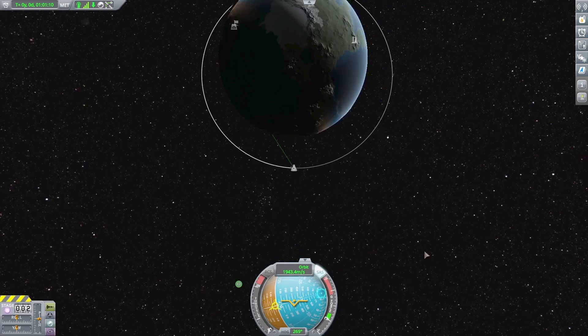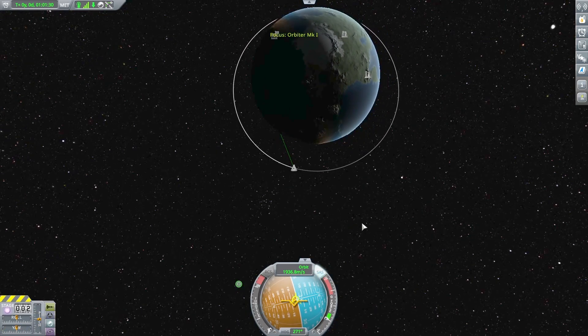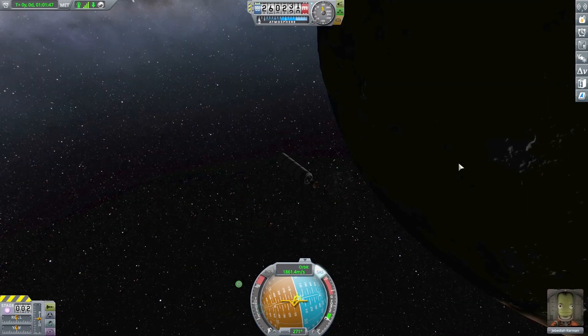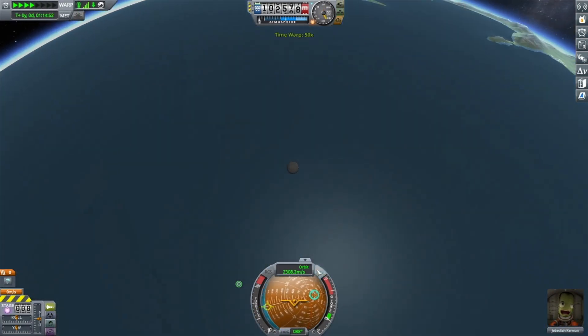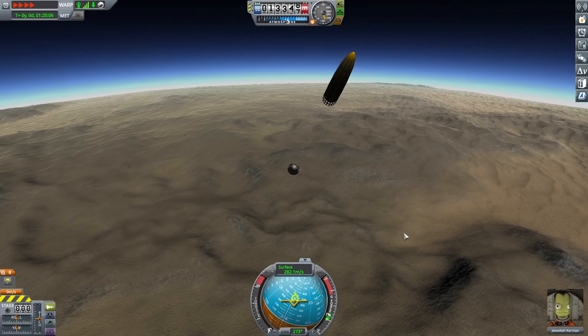Now the easy bit: deorbiting. Point your rocket retrograde, which on the nav ball is the circle with an X going through it — this just means you're pointing backwards. Once you've pointed retrograde, you can press M to get to the map and move the camera for a better view of the flight path. Just burn retrograde until you have a periapsis that just touches the ground. A re-entry that is too steep can be dangerous. Once we have our descent worked out, we can stage to get rid of the upper part of the rocket, and stage again to enable the parachute. Now we just get to watch as the capsule softly touches down on the ground.